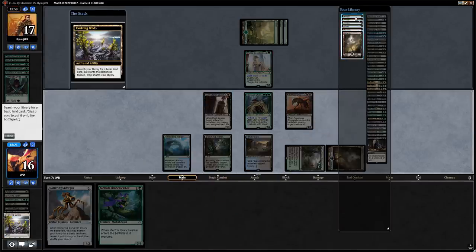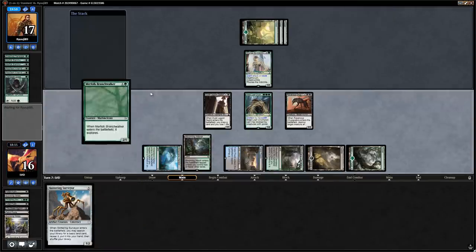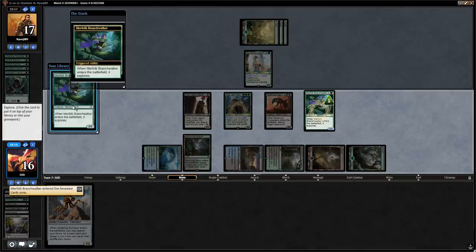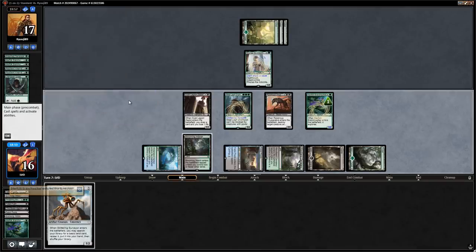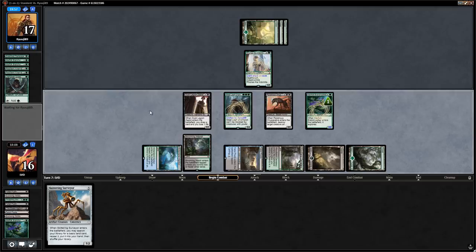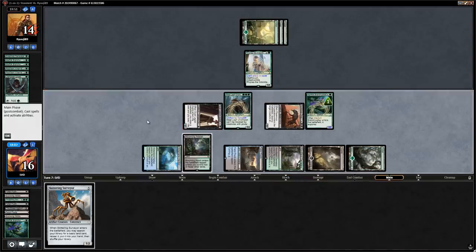Doesn't matter much which land we get — we'll go for a Forest and play Branchwalker. It finds another Branchwalker, which we don't need, so put it in the graveyard. We're looking for our heavy hitters: planeswalkers, Muldrothas, Scarab God. Another Eldest Reborn would also be pretty nice here.